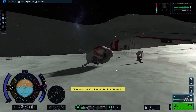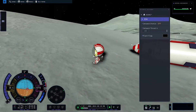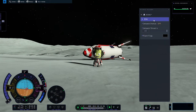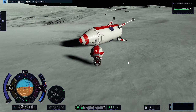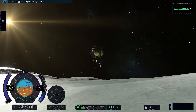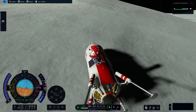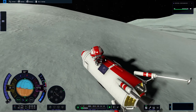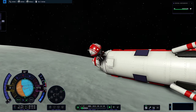I wanted to check something I saw on a Reddit post - that vehicles have magnets and that the Kerbals have magnetic boots. So I wanted to have a look if that is actually true. It turns out it is actually true - we are currently walking on our rocket with magnetic boots. I quite like that, actually.